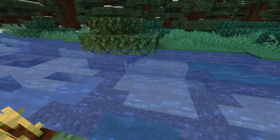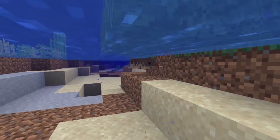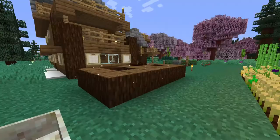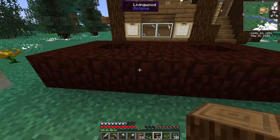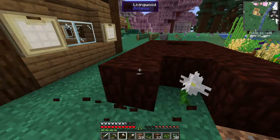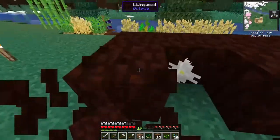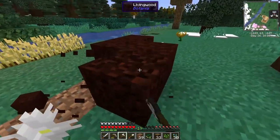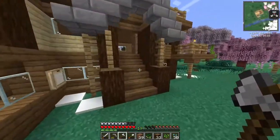He just ate another fish - look at this dude! He's got another fish in his mouth, that's awesome. All right, let's grab up this living wood. There's no vein miner - I might throw excavated in just so I can collect some wood faster. What kind of mod pack doesn't have vein miner in it?